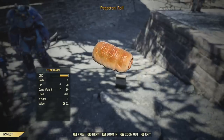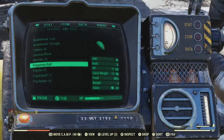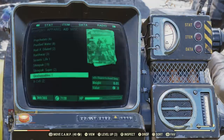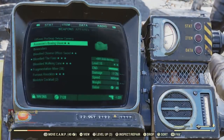Something that I can confirm — the pepperoni roll recipe, you can get that from the new Riding Shotgun event. He just hooked me up with a pepperoni roll. It increases your carry weight by 30 when you eat it. That's definitely a recipe worth getting.